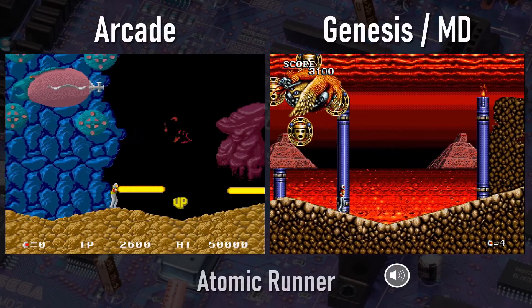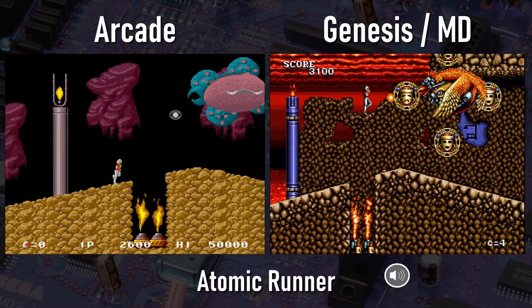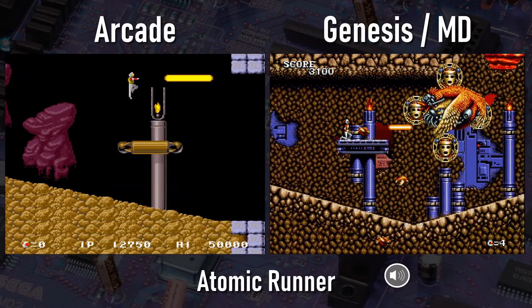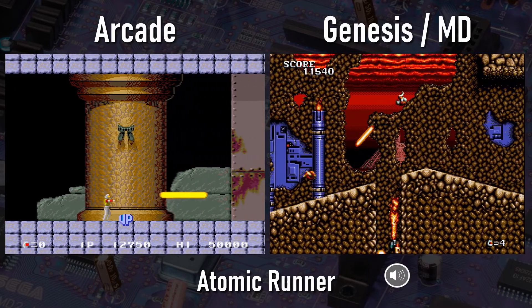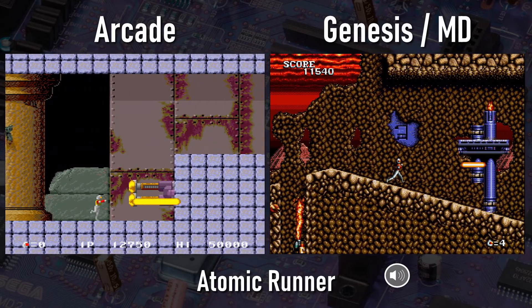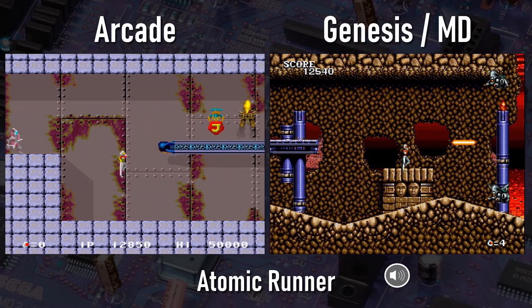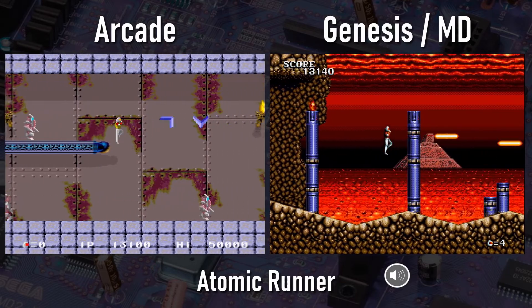Atomic Runner Chelnov was a pretty unique arcade action game that Data East released back in 1988. It's sort of like a cross between an endless runner and Contra. This title was also just known as Chelnov or Atomic Runner in some regions, and I'm going to stick with calling it Atomic Runner. Visually, it's pretty clearly superior on the Genesis.